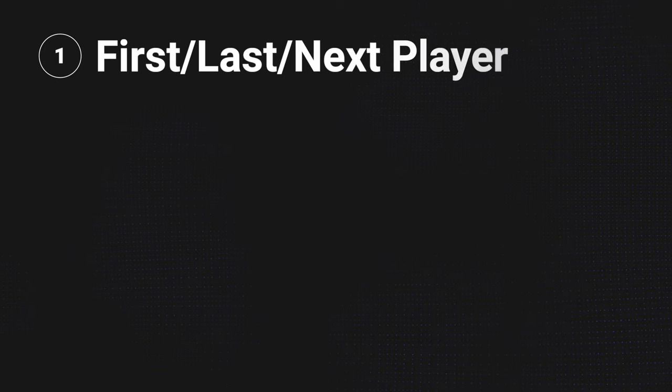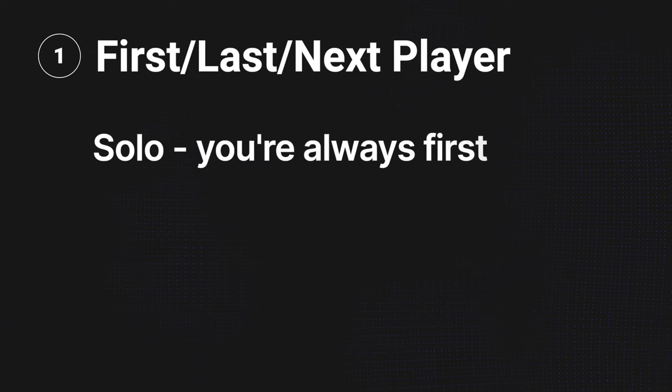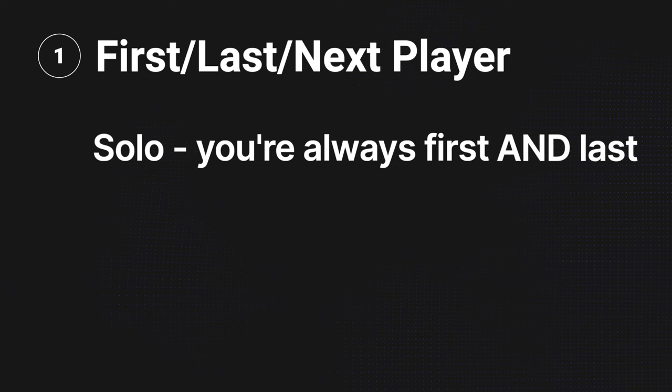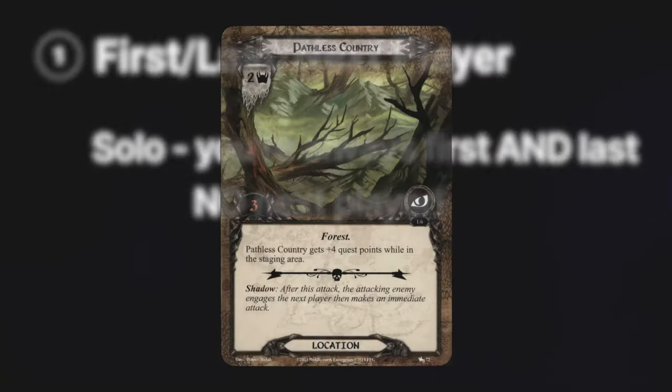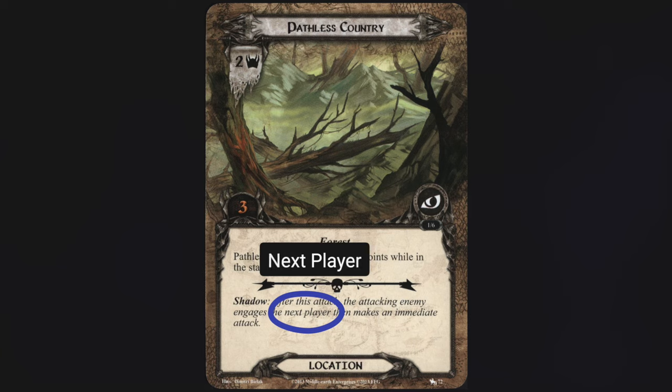Some encounter cards reference the first player, the last player, or the next player — that is, the next person sitting in clockwise order around the table. In solo games, you're always the first player, but you're also always the last player, and in solo games there's no next player. So cards with effects that target the next player will not trigger in solo games.